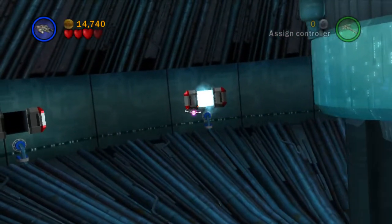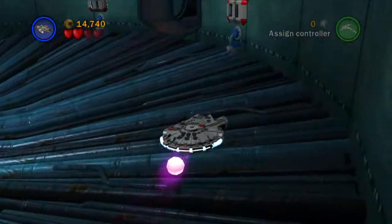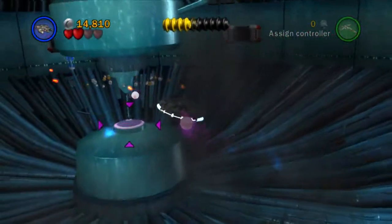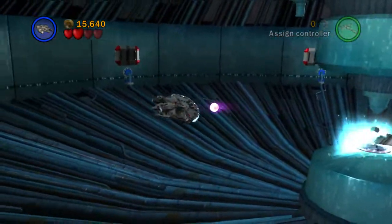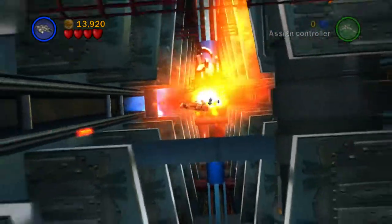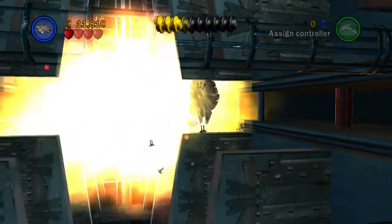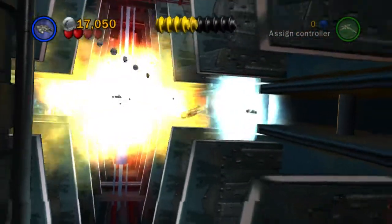Something weird is going on there. Have we powered it down? We have! Now we're going to shoot the hell out of this to knock down the barriers, then release a missile into the core to blow the Death Star up. And the game kills us for good measure so we can't get those studs back. Now we need to get out before it explodes — hug the right-hand side because there are three minikits to collect on the way out.